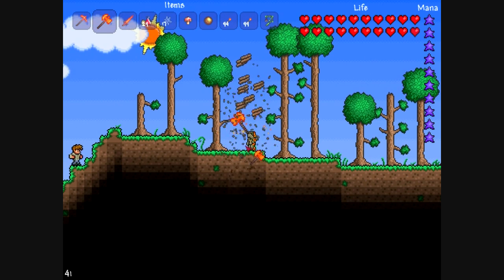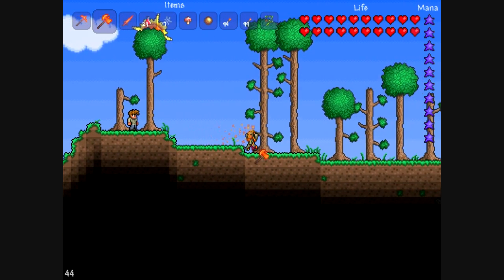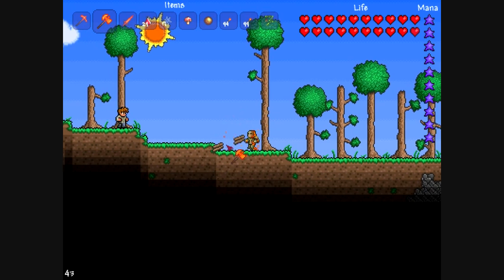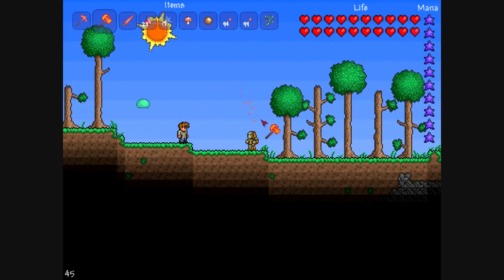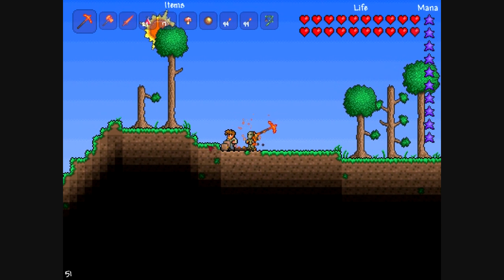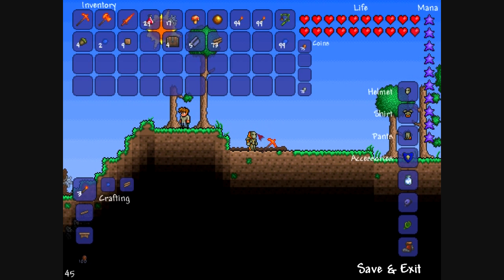So first I'm going to cut down the trees. Sometimes you accidentally target the piece of wood above the stump and that really aggravates me, because then I won't be able to really do anything about it.